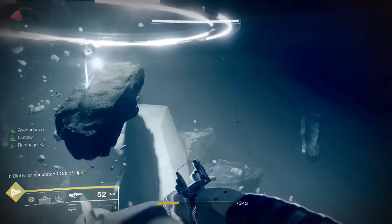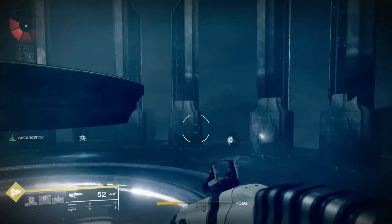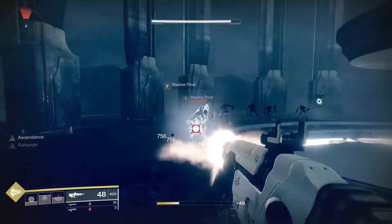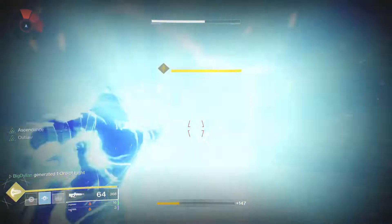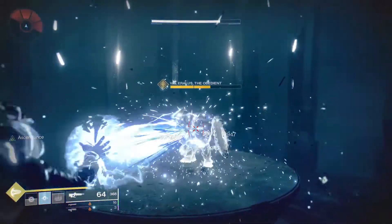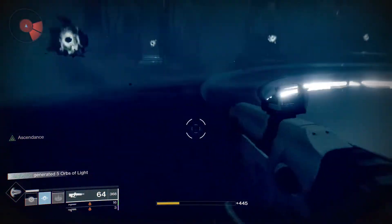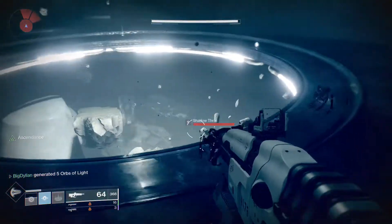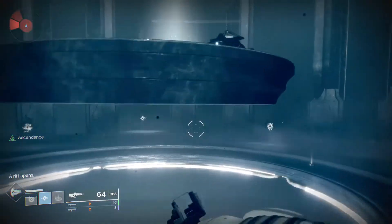When you finally get up to the top, the boss will spawn up top in the middle. Get rid of a few of the adds, and as soon as he spawns, being a Warlock with Chaos Reach just melt him away — and that's the Ascension challenge. Nothing too much else to it. Be careful especially if you're struggling for health; take the pop shots, wait a little bit, try and regen your health.